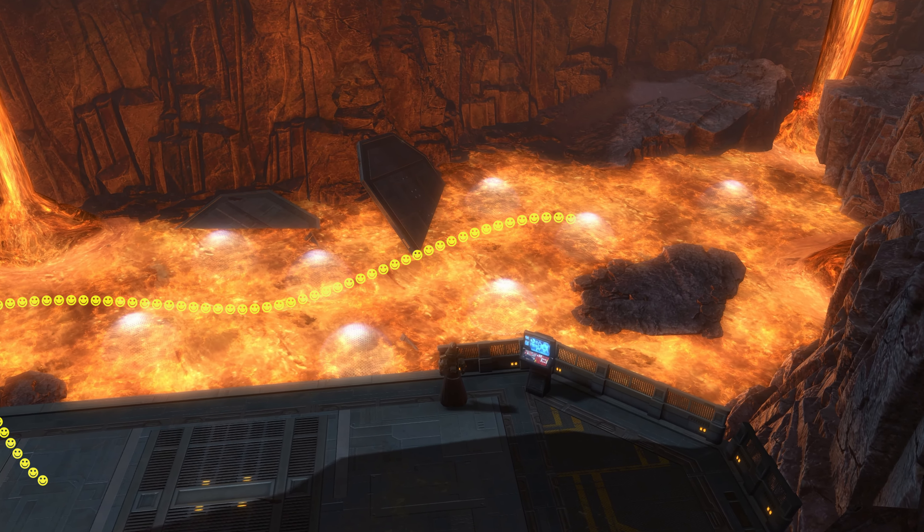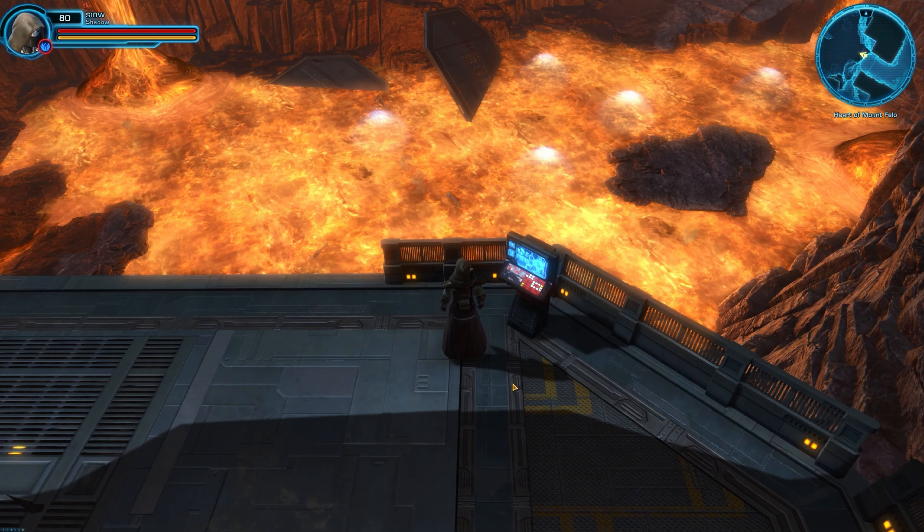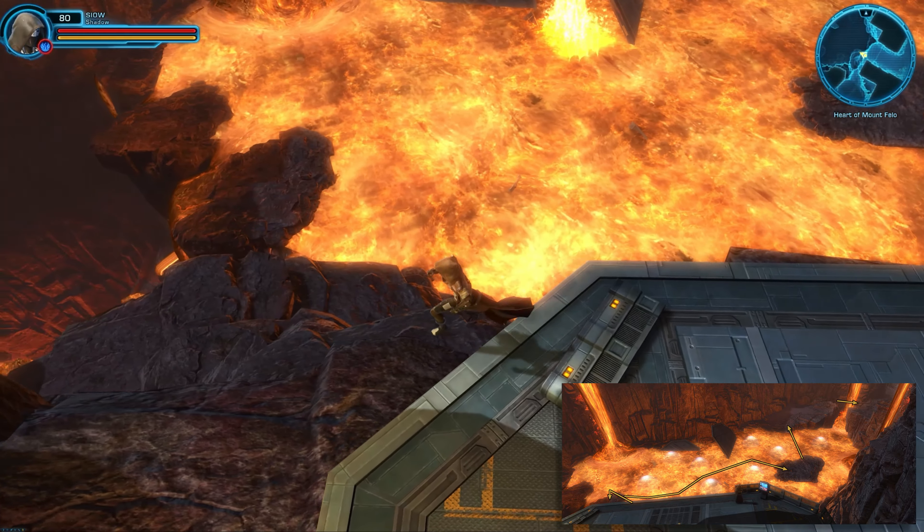Once you've dealt with the savrips, you'll encounter a large pool of lava and a broken bridge. Here you can see a terminal you can use and some rocky areas you can land on down below.